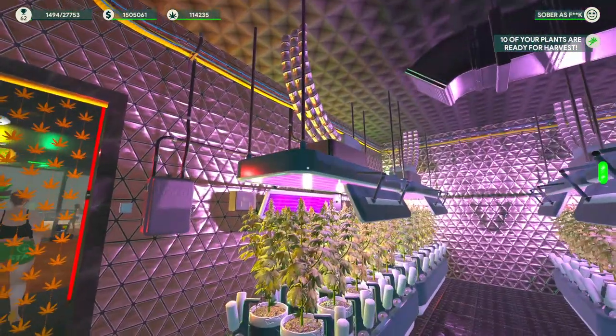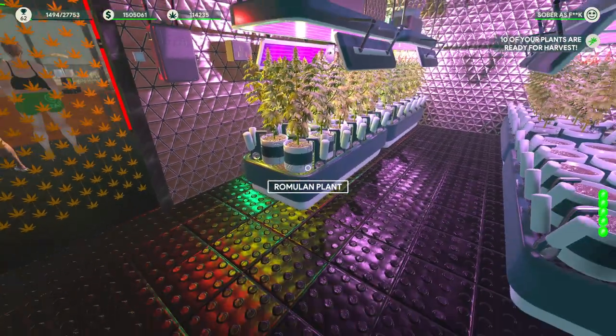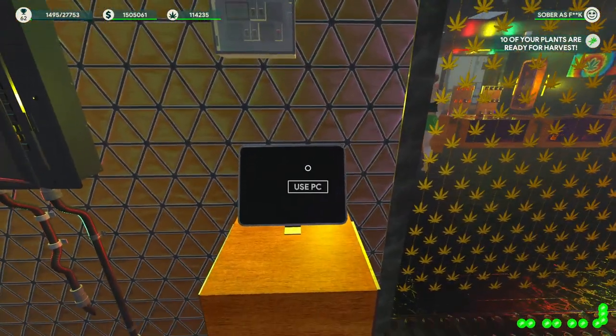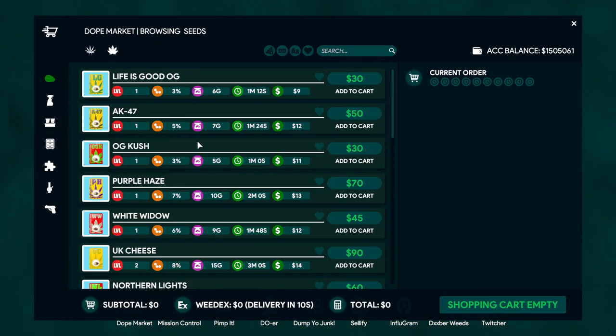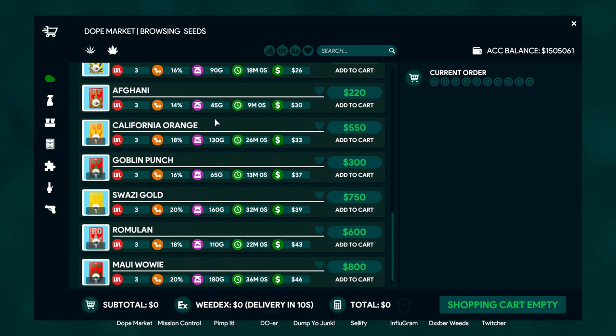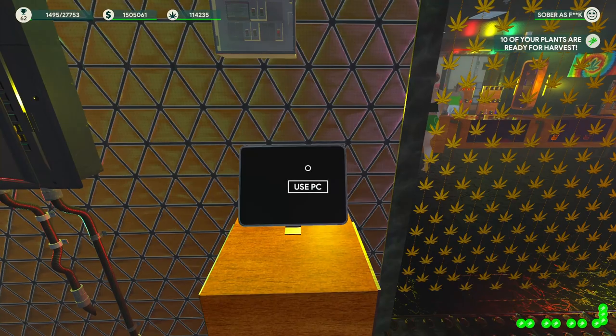According to the guide, for components like lighting, water, and vents, it's recommended not to invest in them until you start growing Purple Haze and anything after, because early game you're just trying to maximize profits. So if you're making OG Kush, AK-47, and Life's Good, don't really invest in components. But once you start getting into Purple Haze and some of these other later seeds, then you should probably start using components.